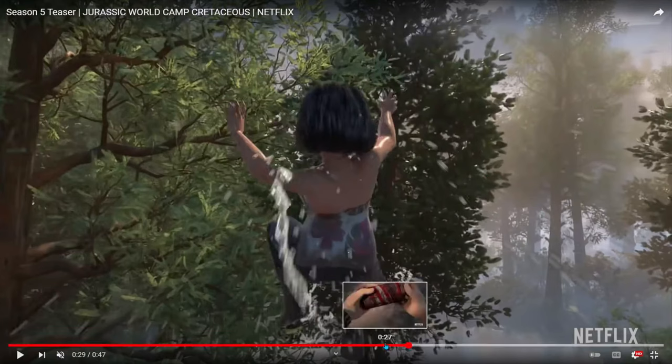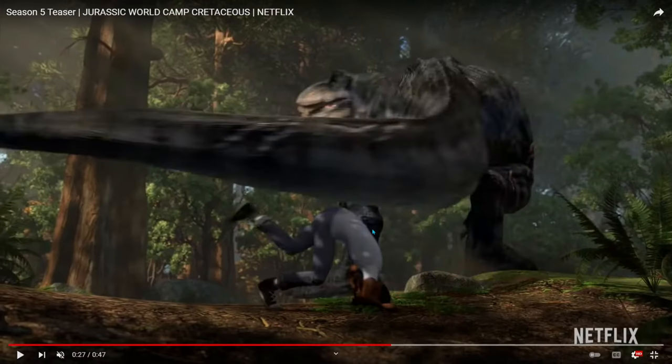Then we have Sammy running and jumping over something. This is the scene I wanted to go over — we have Big Edie. None of the YouTubers, or at least one of them, hasn't noticed that this is Big Edie. Big Edie is doing like a tail whip on Darius. My theory is that she's probably trying to find where her baby went — Little Edie may have gone missing and Big Edie is trying to find her.